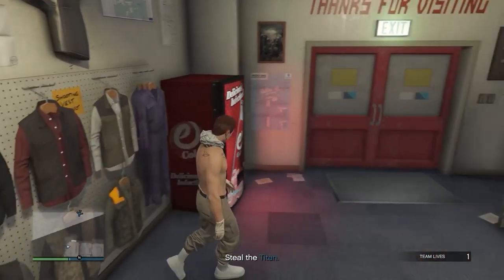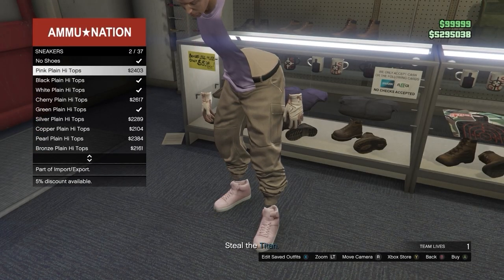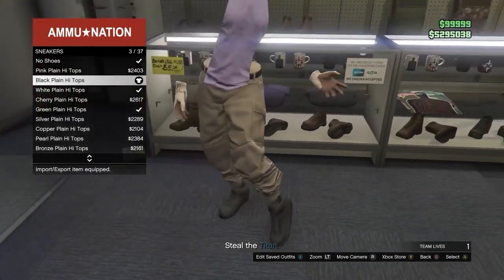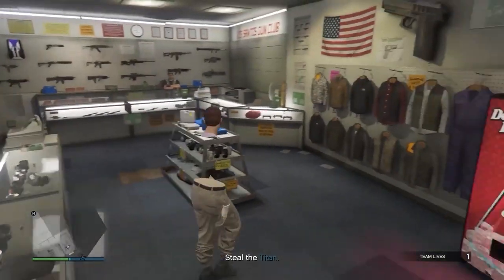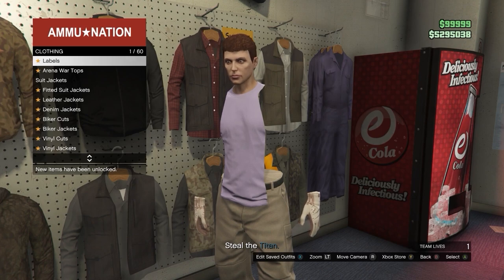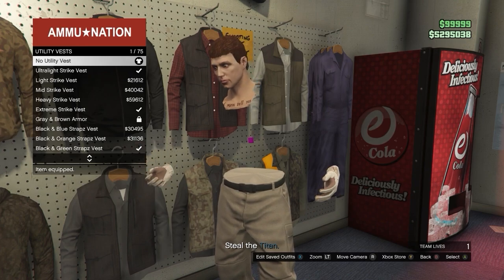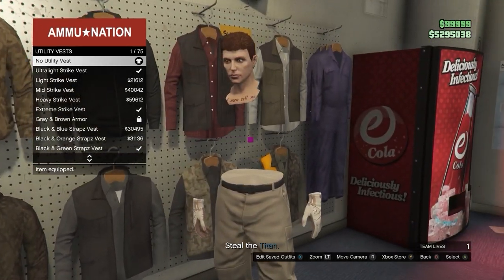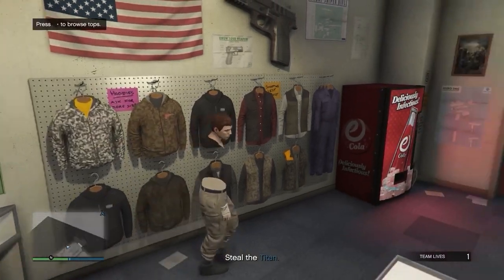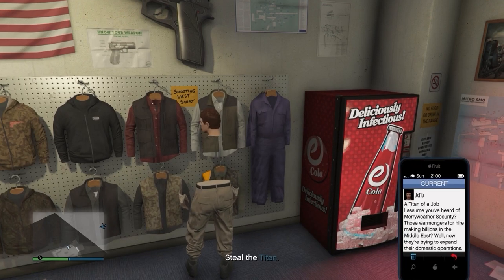Next come over to the shoe section and equip any pair of shoes — you should see the invisible torso appear, however there is a bit of the shirt still showing. To fix this, come back over to the top section, go into the utility vest, equip the second one, and then equip done. Now you're going to see the invisible torso appear. Go back to the outfit section and save this as an outfit — as you can see, our invisible body is here. Now simply just leave the job through your phone.